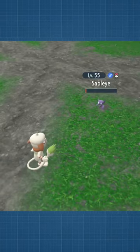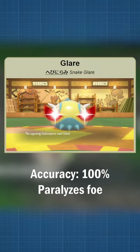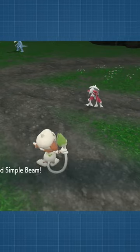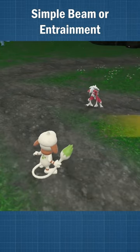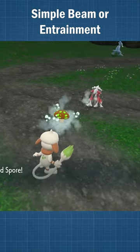But their ability might still be an issue. If their ability prevents Sleep, use the move Glare instead of Spore to paralyze them. If their ability prevents both Sleep and Paralysis, use either Simple Beam or Entrainment to change the wild Pokémon's ability, allowing you to inflict status upon them.